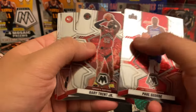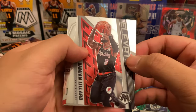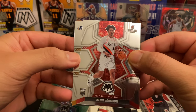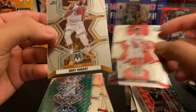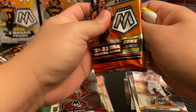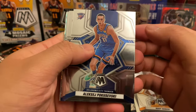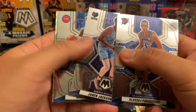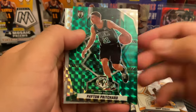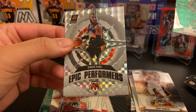Paul George, Gary Trent Jr., Kevin Herter, Damian Lillard on the Elevate. Keon Johnson — very clean Blazers jersey — and an All-NBA Rudy Gobert. Picking up the pace a little here. Poku, Jaren Jackson Jr., Payton Pritchard on the green Mosaic — that's actually super clean with the color match.